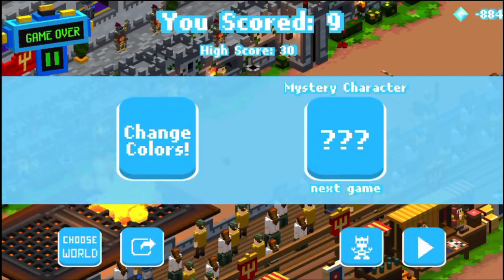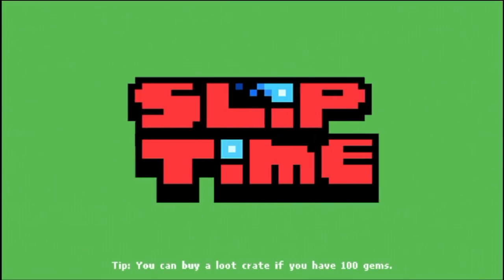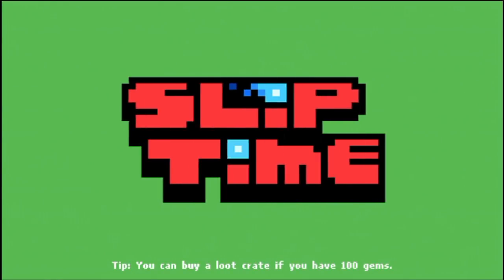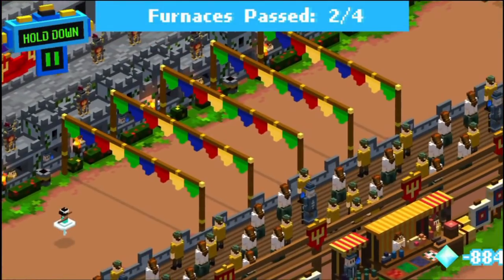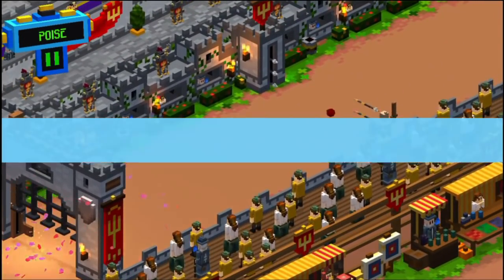Whenever it says 'mystery character,' that doesn't mean it's going to give you a mystery character. It'll just let you have a trial. Like right now, I'm this weird ballerina lady.